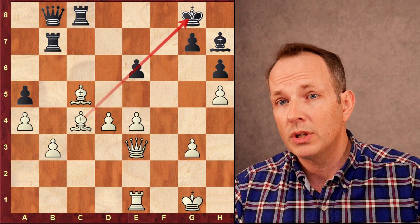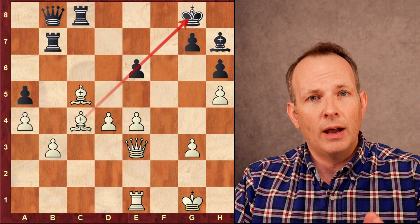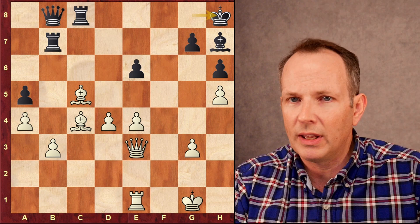And as it happens, at this point in the game, as far as we know, unbeknownst to Alireza, because of the result on another board, he now has no chance — even with a victory — to be a contender for first place. He has the score for it, but he doesn't have the tie-breaks within their silly tie-break system. So he doesn't know that yet at this point in the game, but he's about to find out.